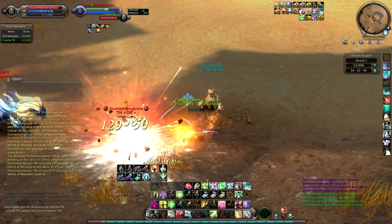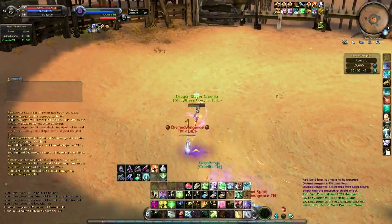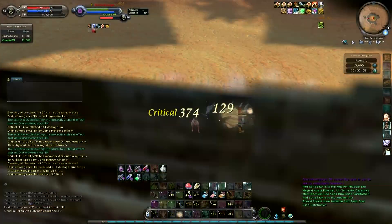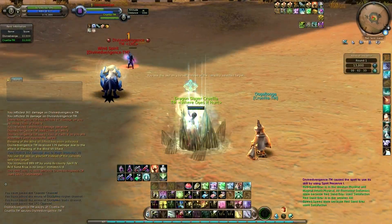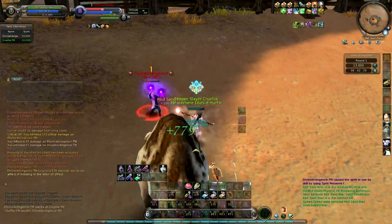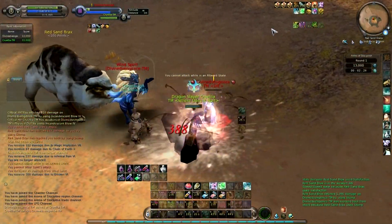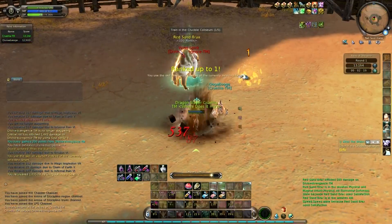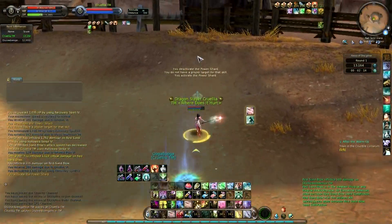He just tossed shackle to me — and he got hit by the Tog! Now he's going to remove shock and heal himself — yes, he did. I can't remove that body root. The mob stunned him but I think he's going to die anyway.